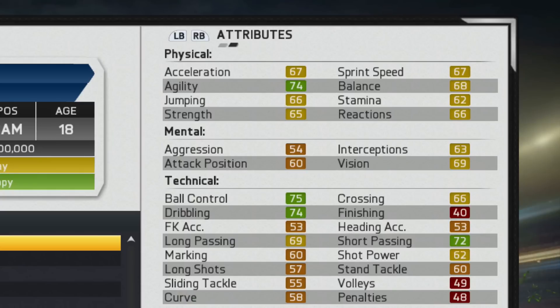If we take a look at his attributes, for a 67-rated player they aren't half bad. A lot of them are in the yellow for the physical stats, and he has some good technical attributes — good ball control, good dribbling, and pretty good passing as well.